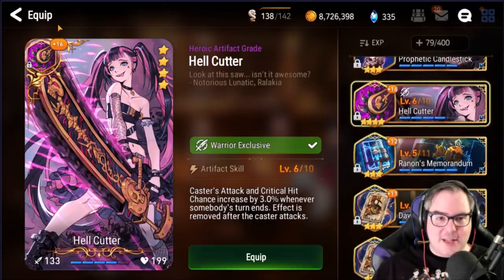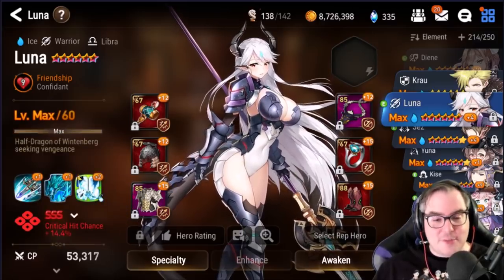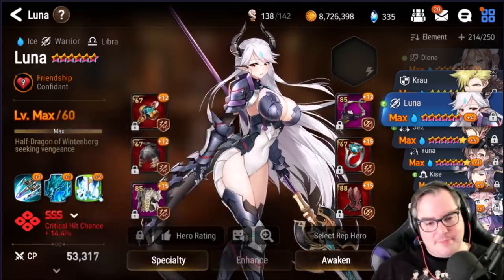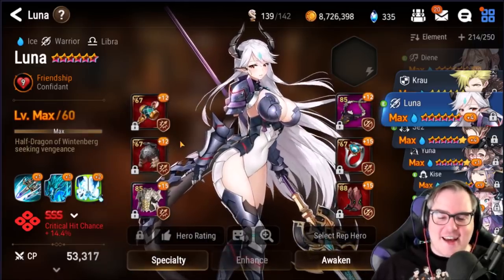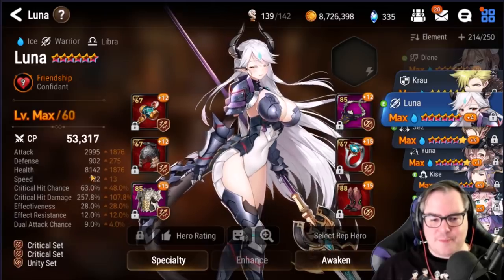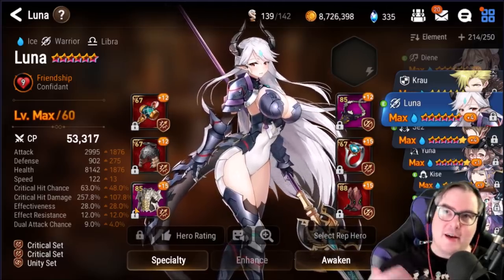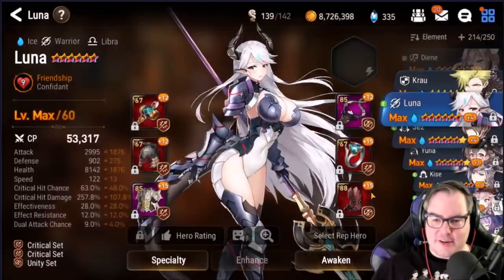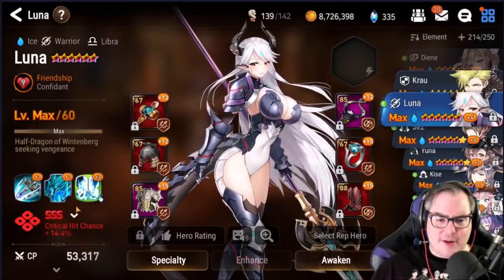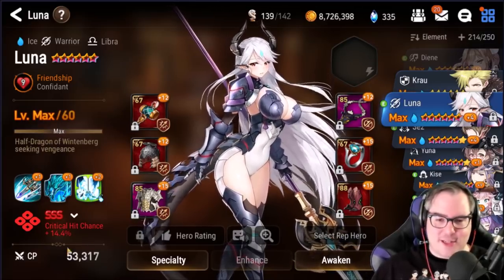Next up is Luna — without an artifact, which is not good. Luna is somebody I don't regret, but at the same time I do, because I triple-S'd Luna, which was a terrible idea. She kind of fills a void that so many other units can fill. Right now I have her extremely slow because I gear her with Tamarin and Iceria, so she gets a full combat readiness boost and then a dual attack right after. She does enough to kill things but not enough to kill all the things — the only real regret is triple-S'ing her.